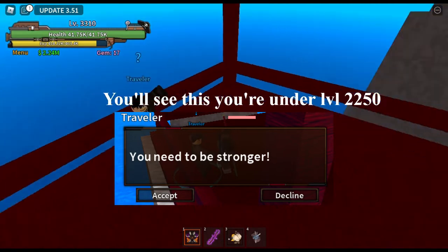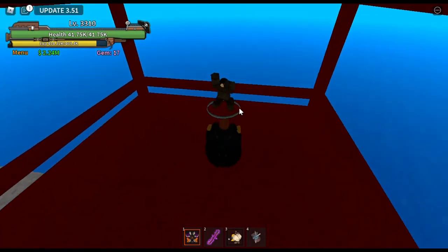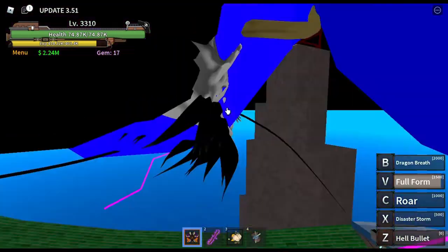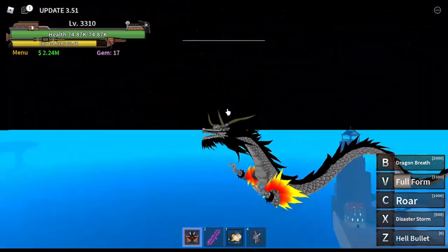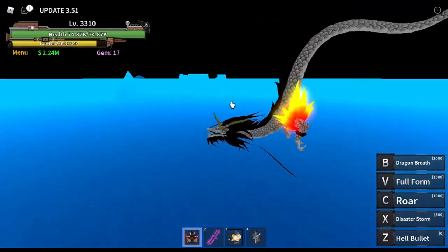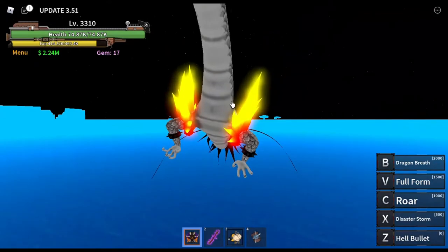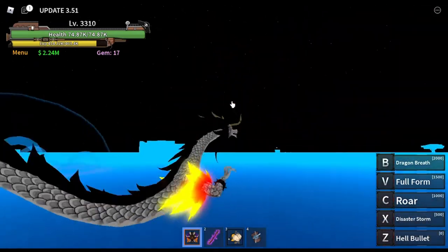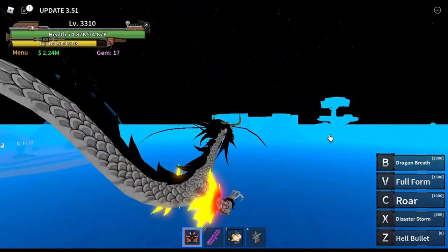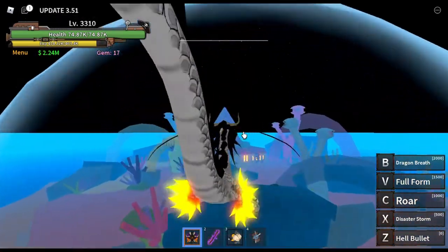If you're not level 2250 or higher, he'll tell you to get stronger or something. Take his quest, then keep going in that direction. Once you see this little island, it's located next to Zombie Island and Skypea — you'll see all these rings and stuff, and that's how you know you're at Fishman Island.